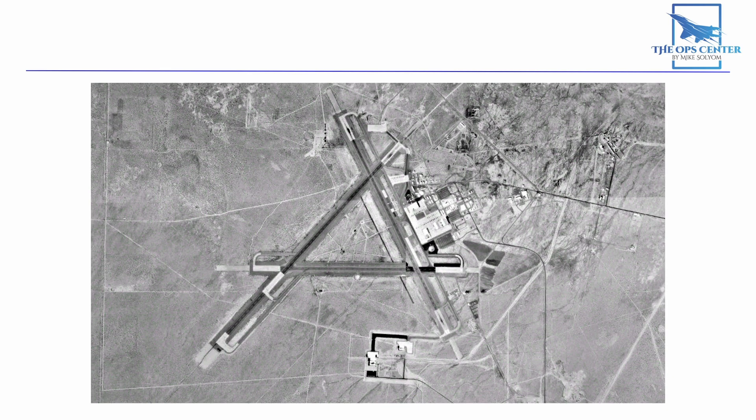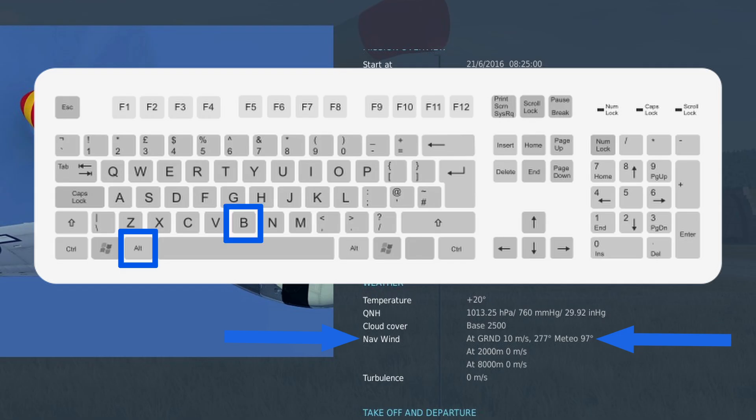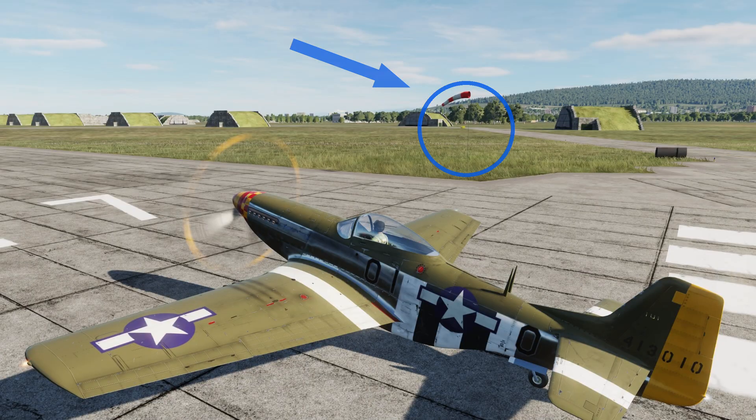You have a couple of ways to find out which way the wind is blowing so you can avoid a tailwind. One is the built-in briefing, which you can access with Left Alt + B. The other way is to place a windsock object on the map. Make sure the windsock is pointing in a favorable direction.